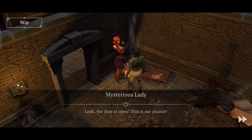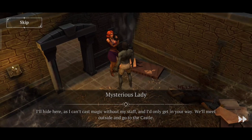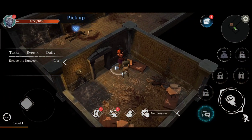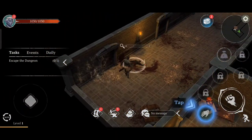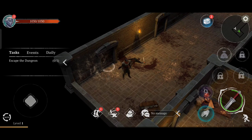The mysterious lady says: 'Look, the door is open. This is our chance. See the body of the guard in the corridor — get his weapons and armor, he won't need them anymore. I'll hide here as I can't cast magic without my staff and I'd only get in your way. We'll meet outside to go to the castle.' So it looks like we have to break ourselves out of here.